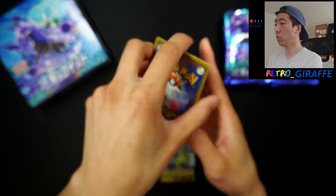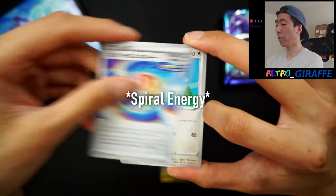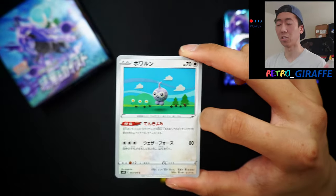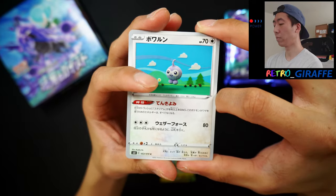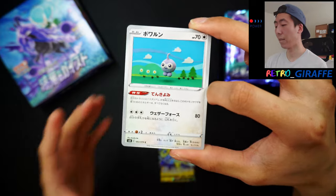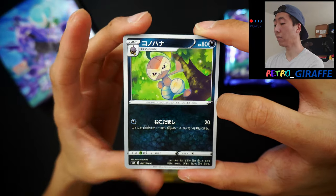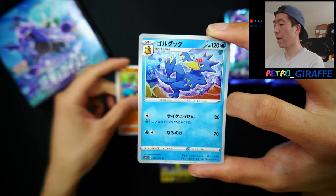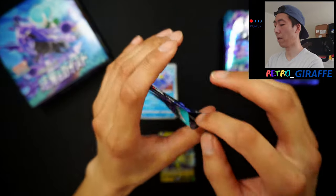On to pack number two. We have a Rainbow Energy, a Castform — I love the yarn and also the Claymation styles, I think that's a very nice touch. I just love the variety of the Pokemon art styles. The Claymation is done by Mori and the yarn is done by Ito. We have a Nuzleaf, a Crabrawler, and a Golduck — that's a pretty sick artwork for the Golduck.